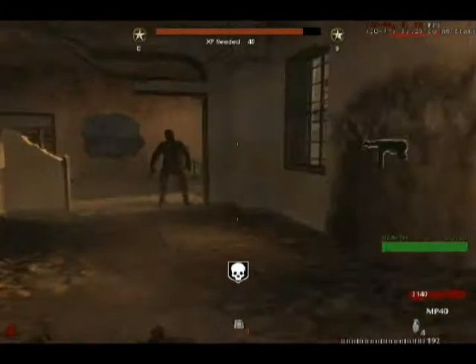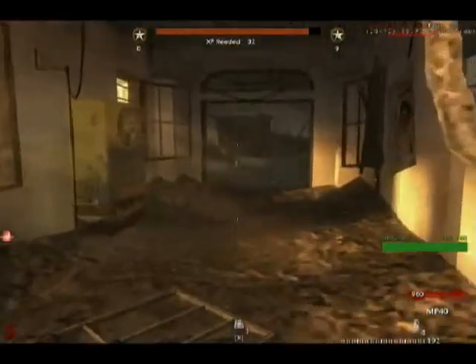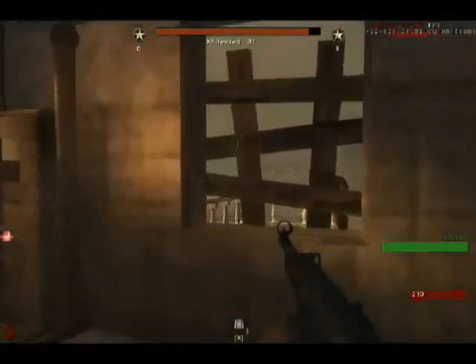We're almost going to get the power activated, which I'm happy about because then I can buy Jug and I won't die as often. Actually I'm pretty sure you don't even need the power on — I can just repair it. Yes, I can buy Jug now! I do need to open up this other door for the box, but I don't need to open the power door, which is great because now I know I can get Jug in the early rounds.